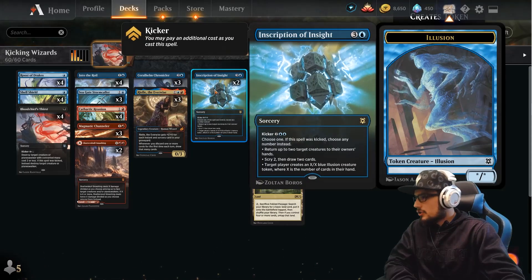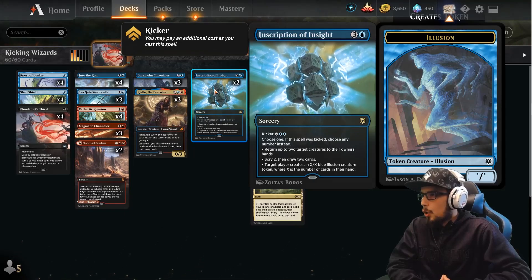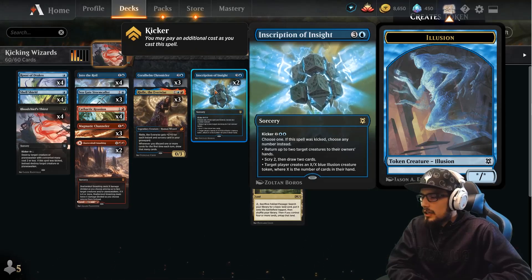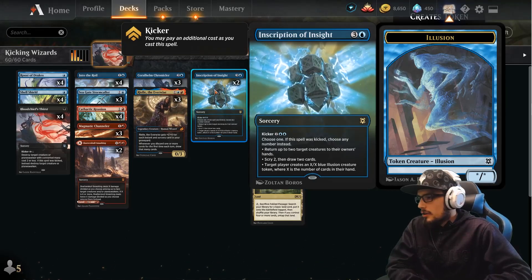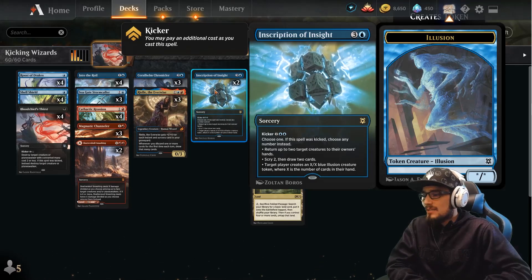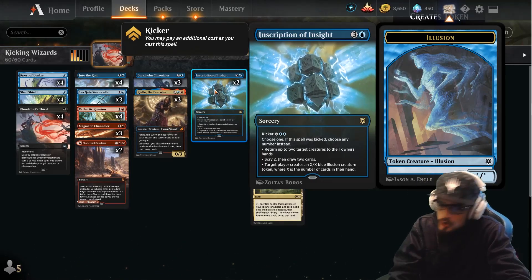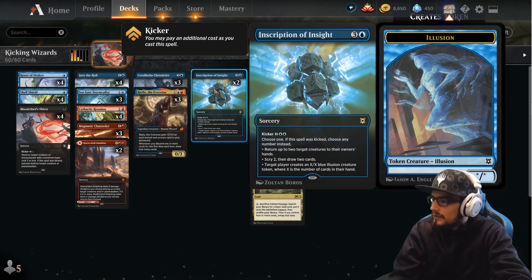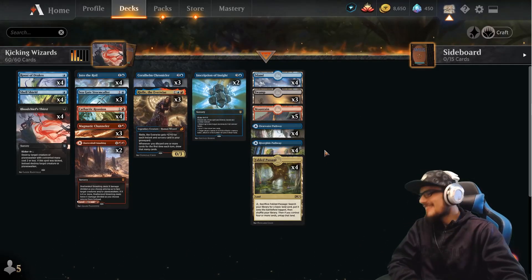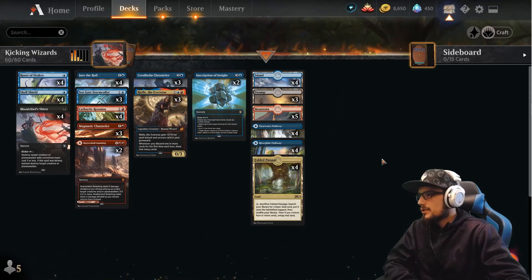We're finishing with two Inscriptions of Insight — sorcery speed for four, kicker for four, total of eight. If you kick it, you can choose all modes: return up to two target creatures to their owners' hands, draw two cards, and target player creates X/X tokens equal to the number of cards in their hand. Bouncing creatures to the opponent's hand is very good, and drawing two cards is our next go-to. Land: four Fabled Passages, four River Glides, four Clearwaters, five Mountains, three Swamps, four Islands. No sideboard — best of one.